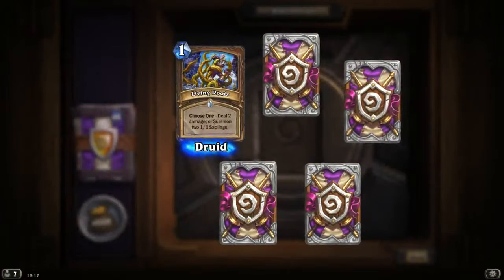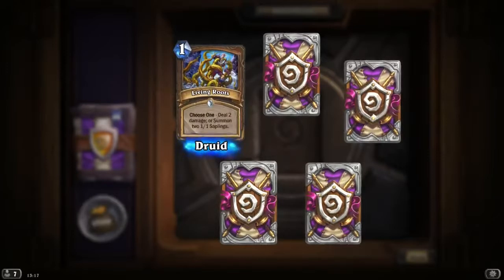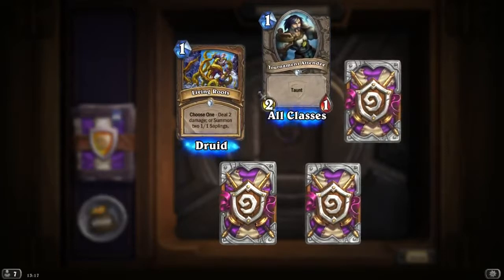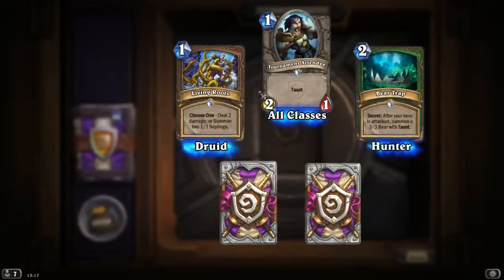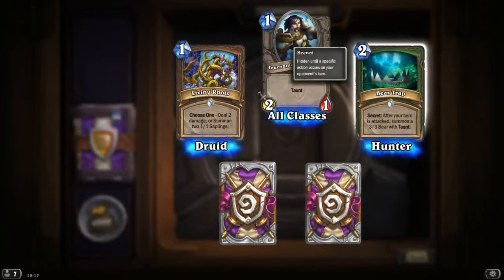Living Roots: Choose 1 — deal 2 damage, or summon two 1/1 saplings. So essentially we're getting two 1/1s for 1 mana — quite nice. Tournament Attendee: Taunt, 2/1 — looks like quite a nice card. Bear Trap Secret again — we've already seen this card but it's quite nice, 3/3 with Taunt.